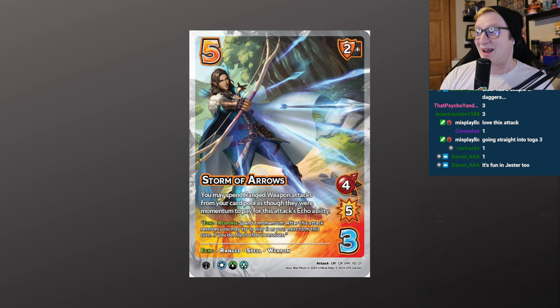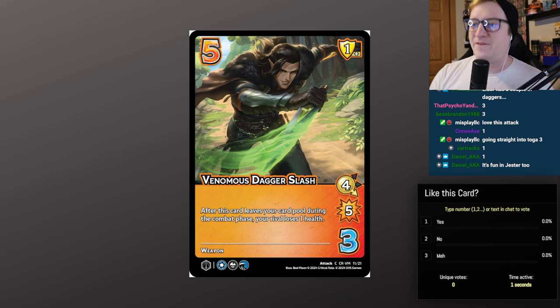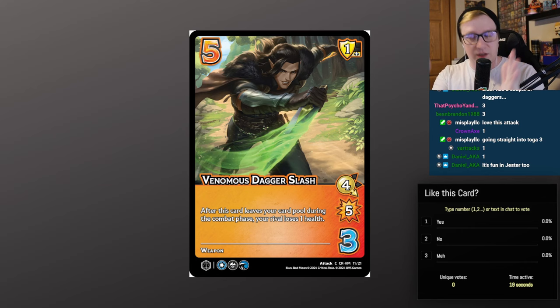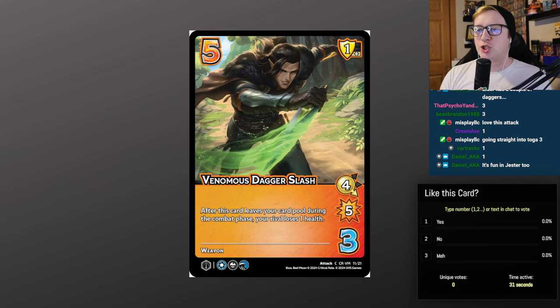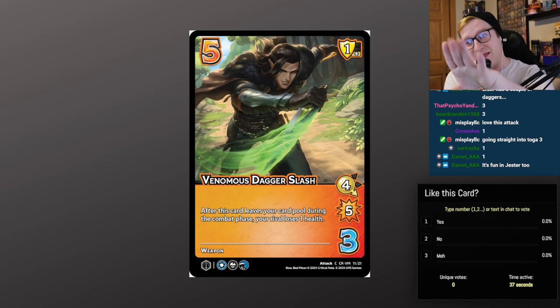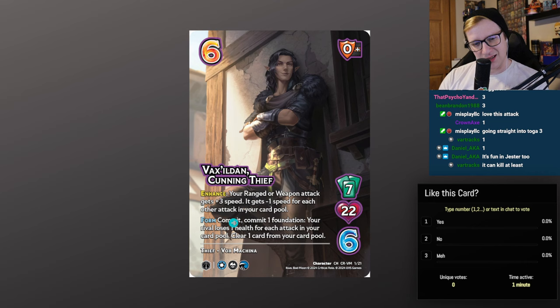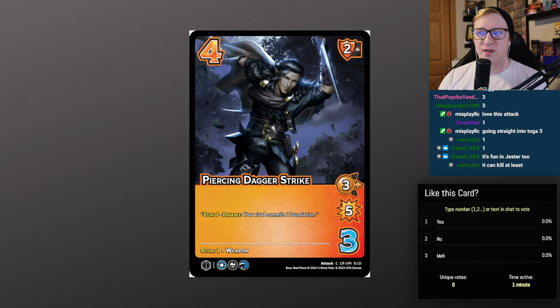Venomous Dagger Slash — 5/3, 3 low for 5 with a 1 low block. After this card leaves your card pool during the combat phase, your rival loses 1 health. The best target for Vax to clear his card pool with. It's a form clear — bonus damage when I do the clear, so it's like I burn you for 2. This one is not really for me — it's fine, but I'm uncertain whether it sees regular play.